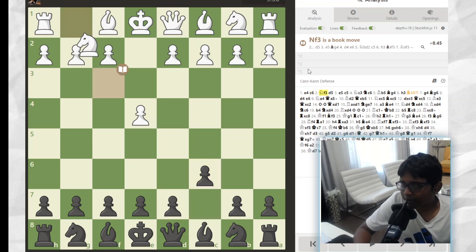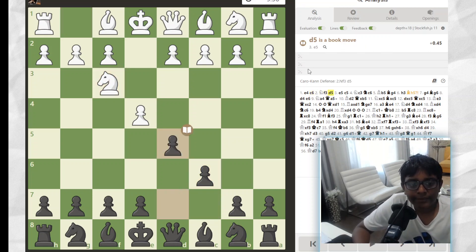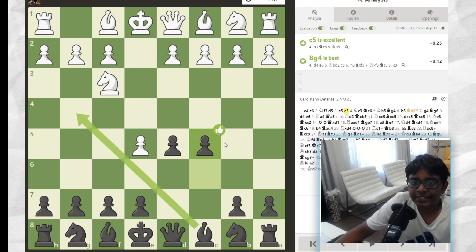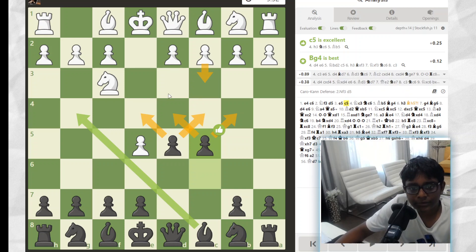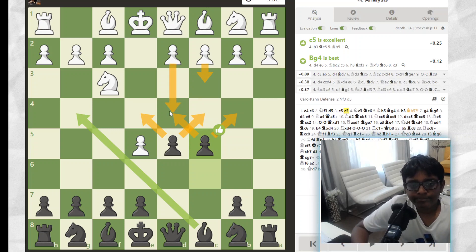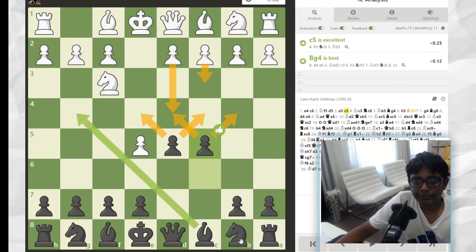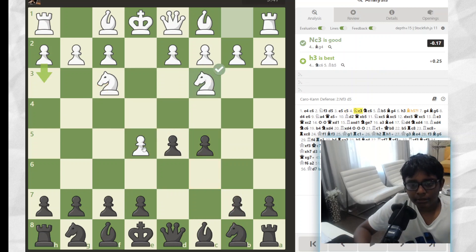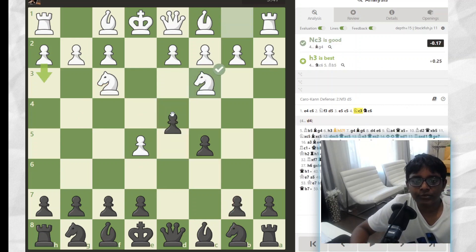C6, the Caro-Kann, and then Nf3, and then D5. They go E5, I go C5, just getting a good center with these pawns because now they can't really open the center. Then they go C3, then D4. And then I'll just go Nc6, Bishop to G4 to pin, so I can get the pawn. So they play Nc3, and I can already just attack the D4 pawn.